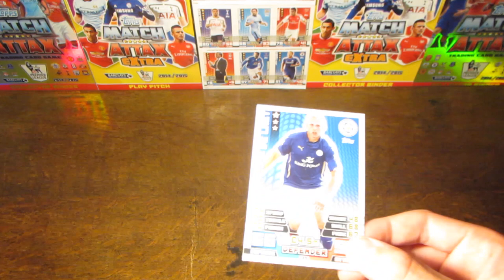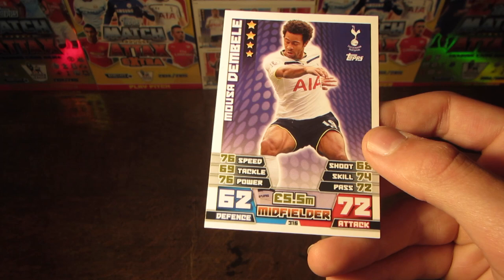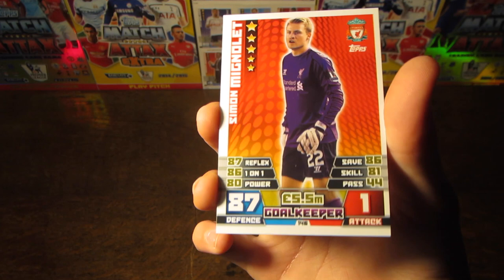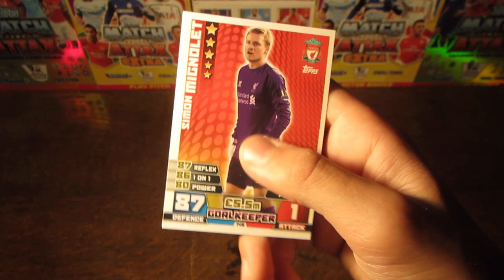Let's start with the subs first on this Belgium team. Our first sub is the Leicester defender Richie De Laet, 66 rated and 4.5 million as his value. Our second sub is Moussa Dembele, 72 on attack, 62 on defence, a decent all-round midfielder with 5.5 million as his value. And then our final sub is the best quality one — Mignolet, with 87 on his defence and 5.5 million as his value.